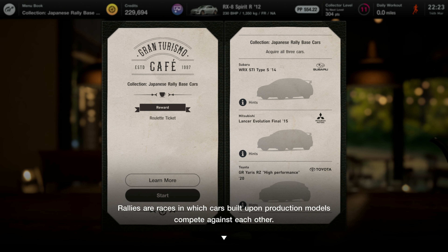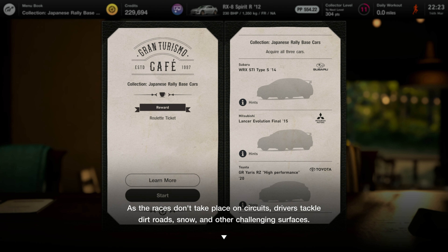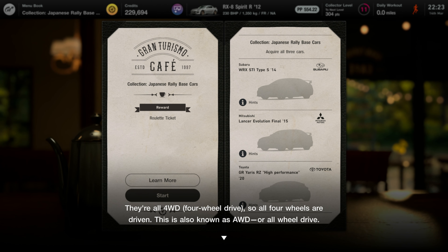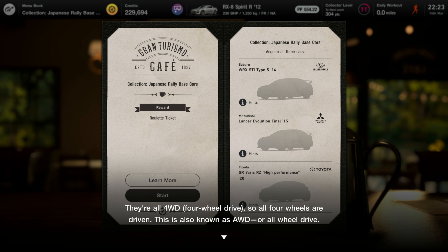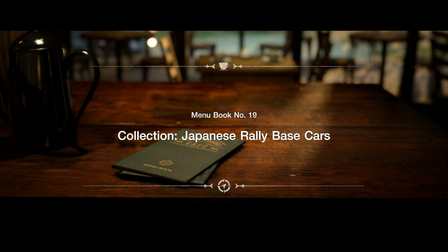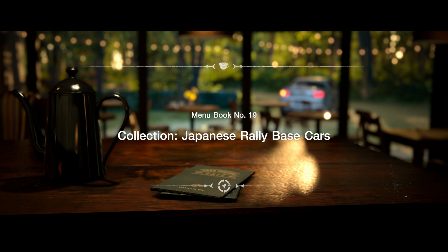Rally is a race in which cars built upon production models compete against each other. As the race takes place on circuits, drivers tackle dirt roads, snow and other challenging surfaces. Base cars for rally need to be pretty powerful, and you're going to need to collect three of them. They're all 4WD — four-wheel drives, also known as AWD or all-wheel drive. This is probably going to be quite tough because of the glitch at the moment with dirt tyres or snow tyres not appearing on the cars, but we'll try our best as always.